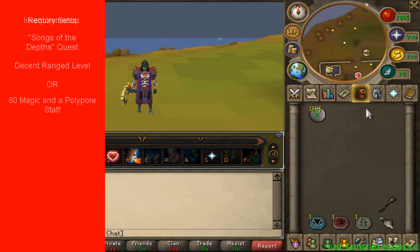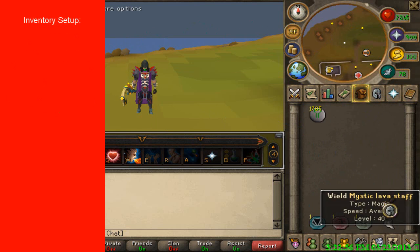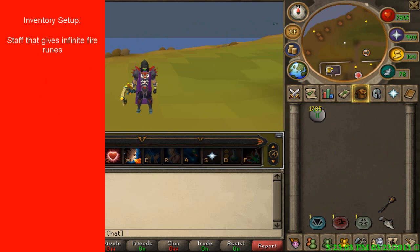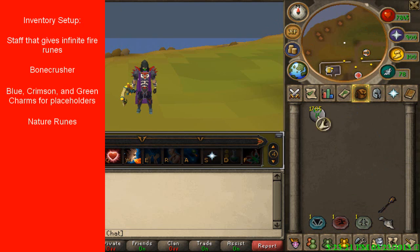Now for the inventory setup: you're going to need a fire staff that gives infinite fire runes — like a staff of fire, the fire staff from the new Wizard Tower quest, a mind spike, stuff like that. You're going to need a bone crusher, and I will explain why later. I also like to keep charms at the bottom of my inventory, and some nature runes, because you're going to be alching the drops.